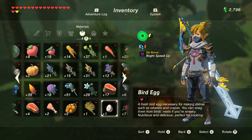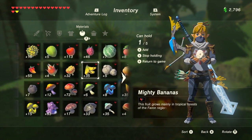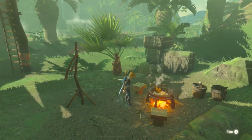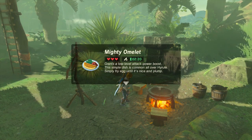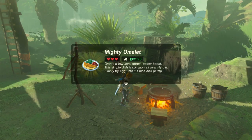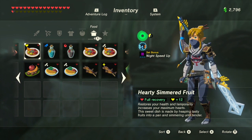For example, a bird egg simply restores one heart when consumed raw. When cooked, it will restore two hearts and add 90 seconds onto any existing status effect food in the recipe that has a duration. So if you combine and cook a mighty banana and a bird's egg together, you will end up with a dish which restores three hearts and boosts attack power for 2 minutes and 20 seconds — that's 50 seconds from the banana and 90 seconds from the egg. Add more bananas to increase the level of attack power, or add more eggs to increase the duration. Let's give a couple more examples of status dishes before moving onto elixirs.